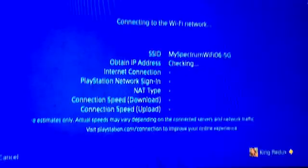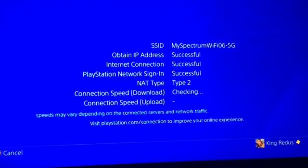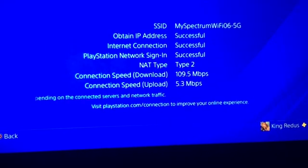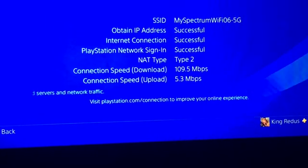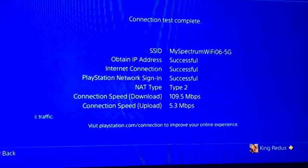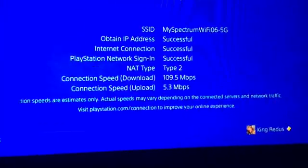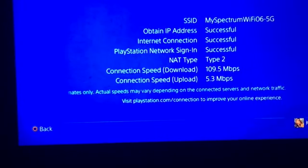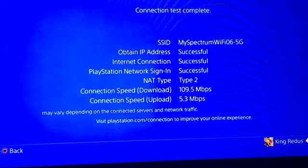This one might actually be lower for me because I don't really use this one a lot. The connection speed is lower — it's not 125 download speed — but the upload speed might be better. Yeah, you guys can try both of these and see which one works better for you. The 8.8.8.8 and 8.4.4.4 works better for me.